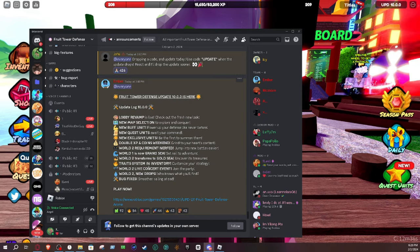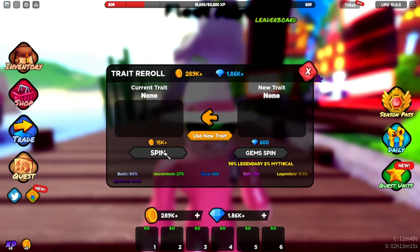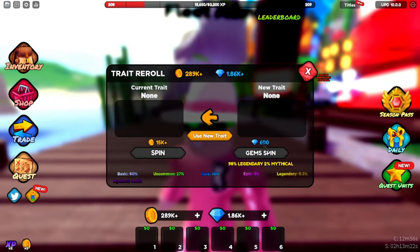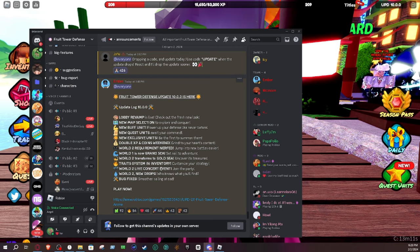Trade system is in inventory — customize your strategy. You can now do your traits via your character, which is nice. It's 600 — they might have raised or lowered the price, I'm not sure. World 2 Live Concert event, we already know about that. World 2 drop nerfed — there's a new drop in World 2 and who knows what you'll find. That one I'm interested in trying out, we'll do that in another video.